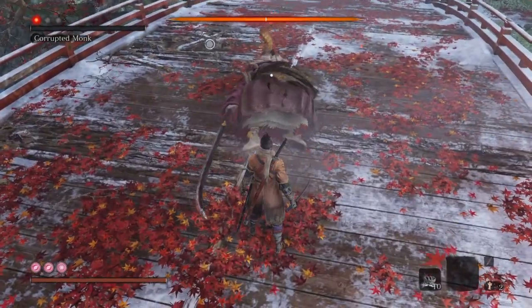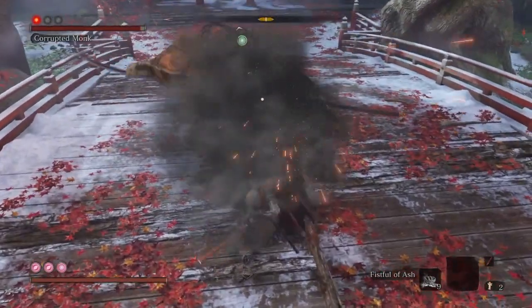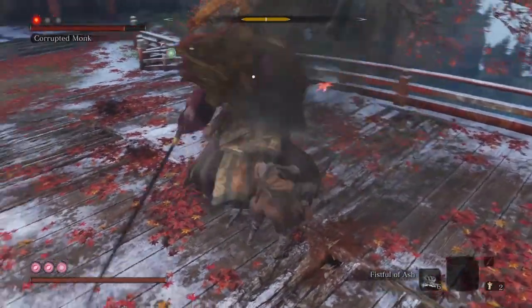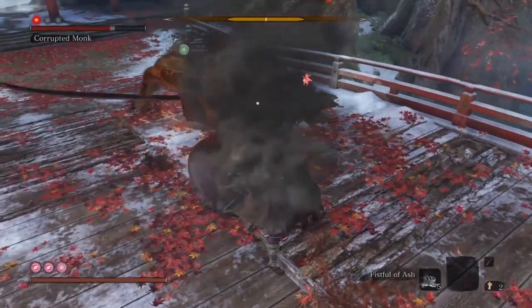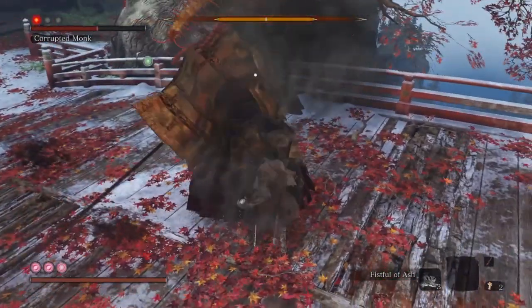I currently have a vitality of 17 and an attack power of nine. I like to mention those stats because a lot of videos you see it works for them, but it may not work for you and you don't know what their stats are. So what we're doing through this last phase of the fight — you can hold up to 10 Fists of Ash and all we're doing is throwing Ash in his face, two hits. Ash in the face, two hits.